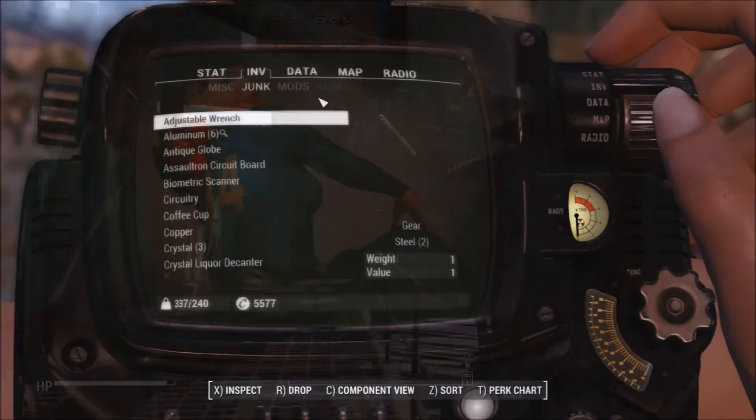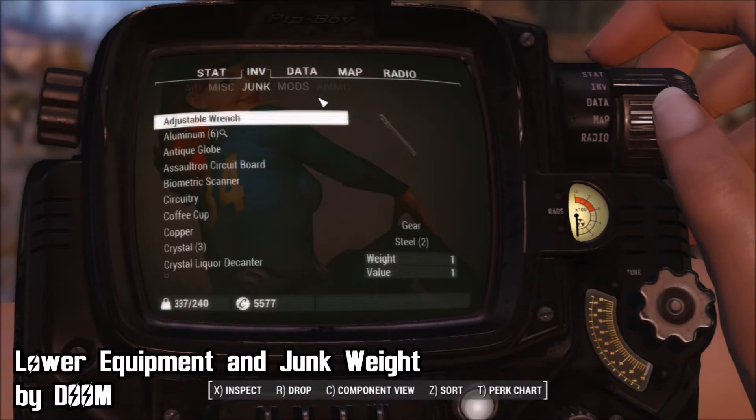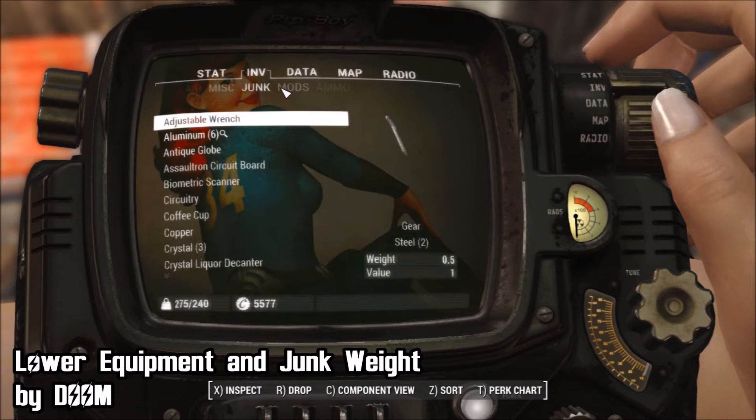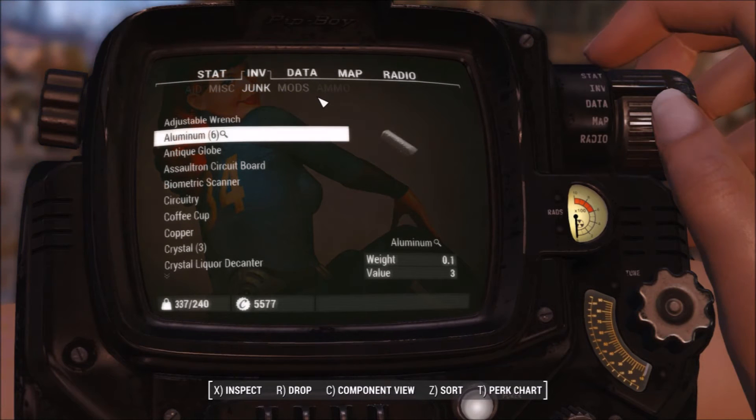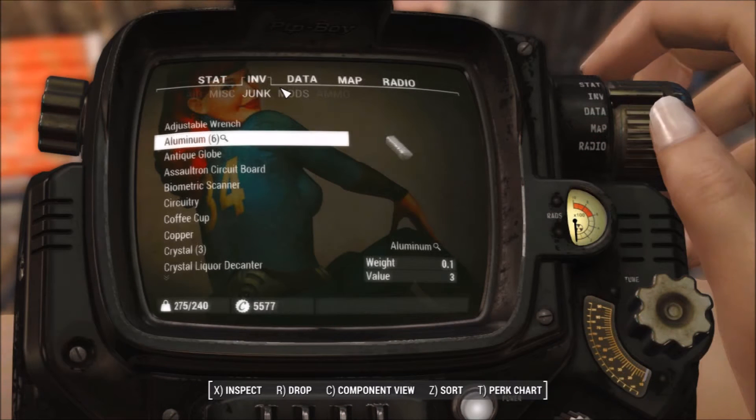The first mod that we have for January is Lower Equipment and Junkweight by Doom — not me, by the way. This mod's purpose is pretty simple: it lowers the weight of junk items so you can lighten your load while out in the wasteland. Specifically, this mod lowers the weight of junk you use for crafting, which makes it super helpful especially when you're gathering supplies for building stuff or crafting new weapon mods.